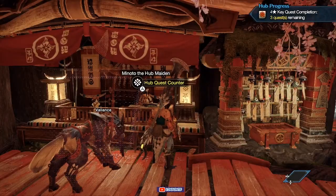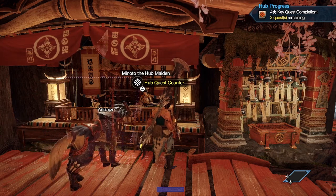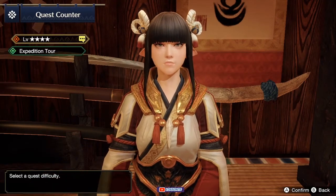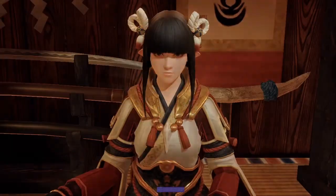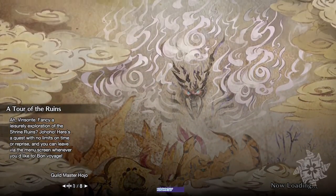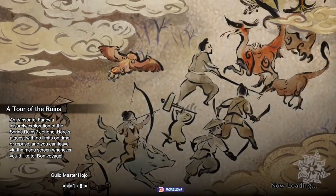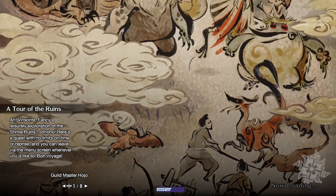All right, so first we're gonna need the Carbalite Ore — four of them. You need to be high rank for this, so you need to unlock four-star in the hub quest to unlock high rank. Once you unlock it, go to expedition four — we're gonna go straight to the ruins. I'm just gonna take you to the few mining spots; I believe you only need three of these. Get your rations and eat those up because you're gonna need them.